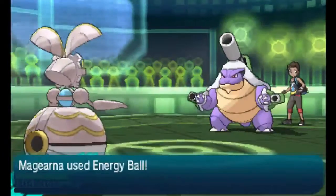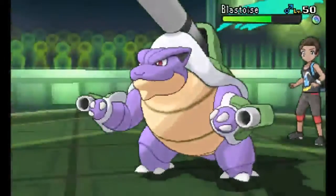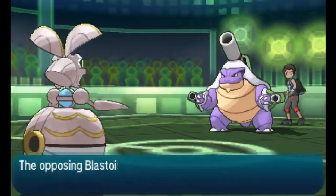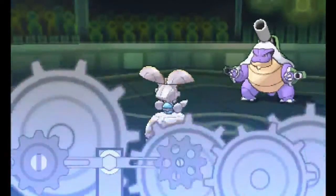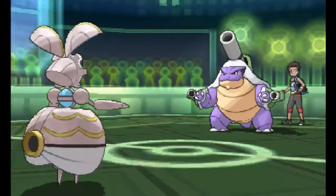Now he's going to go for Aura Sphere - it's not going to do that much to Magearna. We have the Light Screen up and Magearna has pretty decent bulk. I'm just going to go for Energy Ball, get as much damage as I can, and it ends up looking like a two-hit KO. He tries to hit me with a Hydro Cannon but ends up missing. That's very unfortunate for him because that gives me an opportunity to set up Shift Gear.